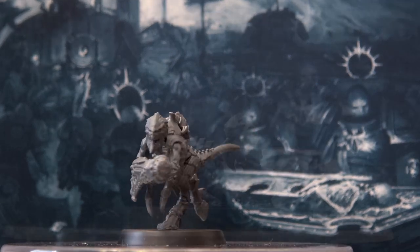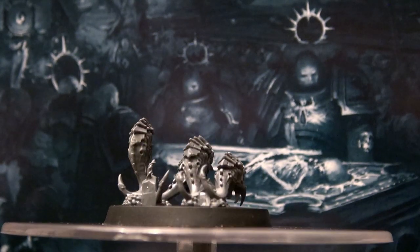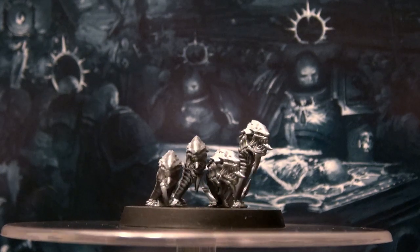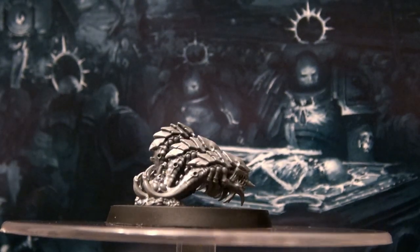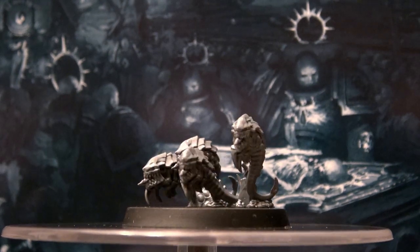Lastly, besides the 10 Termagants, there is also a Ripper Swarm in the box. With the release of the new rules in the Tyranid codex, it has become a unit you need only one model to play. This is a push-fit model with a couple of different ways to attach the rippers onto the base — no glue required — but since you'll need plastic glue to attach the specialty arms to your Termagants, you might as well give your rippers some more stability by gluing them together as well.